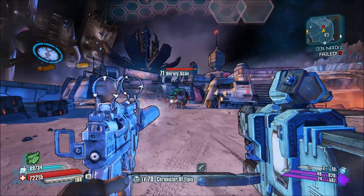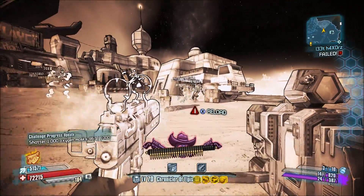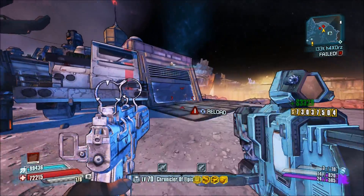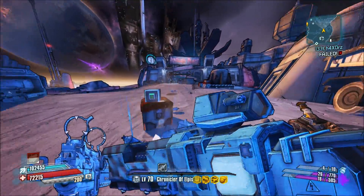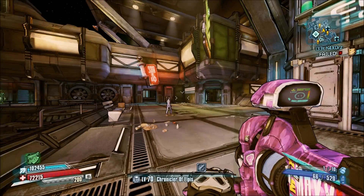Number 4: Nisha's Gunzerker Glitch 2.0 from Borderlands the Pre-Sequel. This glitch allows you to dual wield two different weapons as Nisha. It is a little limited — you have to have a pistol-type weapon in the offhand, and it only works on PC. Plus, if you melee while dual wielding or switch weapons while dual wielding, the effect is lost.